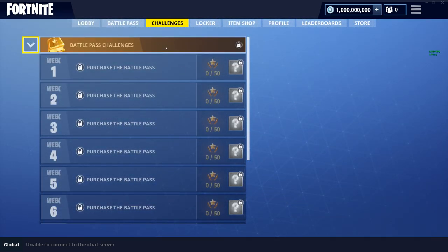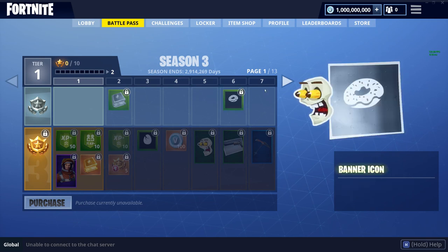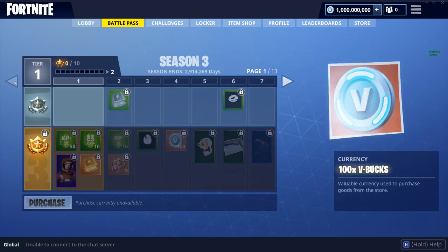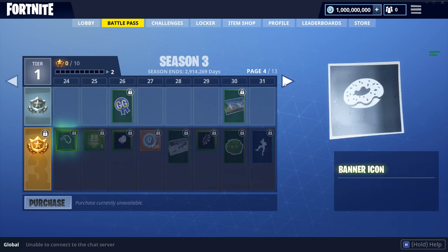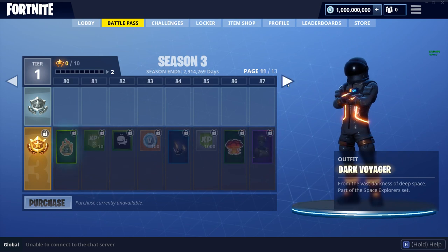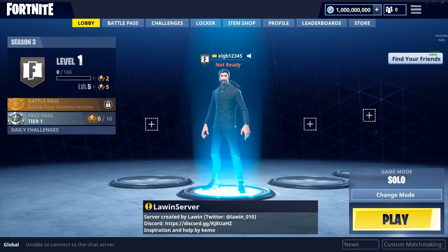We got battle pass challenges and of course the battle pass. This one for some reason isn't fully unlocked but it's okay, we can still look through it. There's Rust Lord, and at Tier 1 I think we had a skin — yep, we had the Mission Specialist. This battle pass didn't have that many skins back then. We got the Moonwalker, the Dark Voyager, Elite Agent — that's a really OG skin — and of course we have the Reaper, which is the John Wick skin. Pretty cool to see the battle pass and everything.